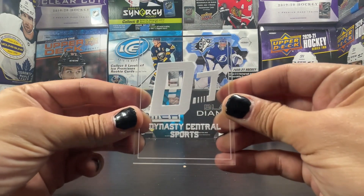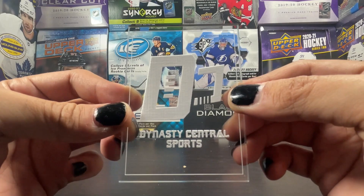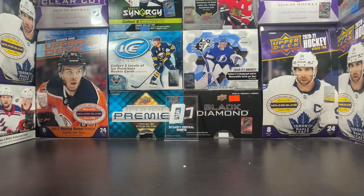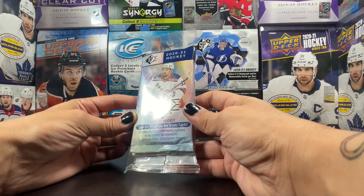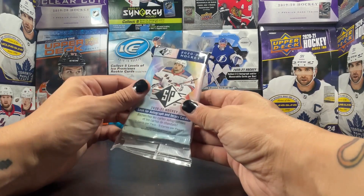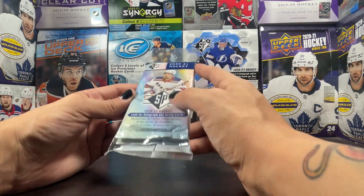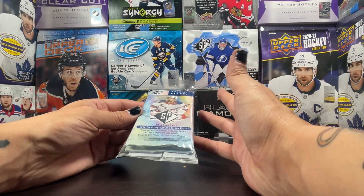Welcome to Dynasty Central Snaps, where we rip a pack, rip a bowl. This is going to be another SP retail blaster — where we rip three packs of SP retail. We got three of them here and hopefully we get something in these. These have not been kind to us, but there's always a chance for something cool.